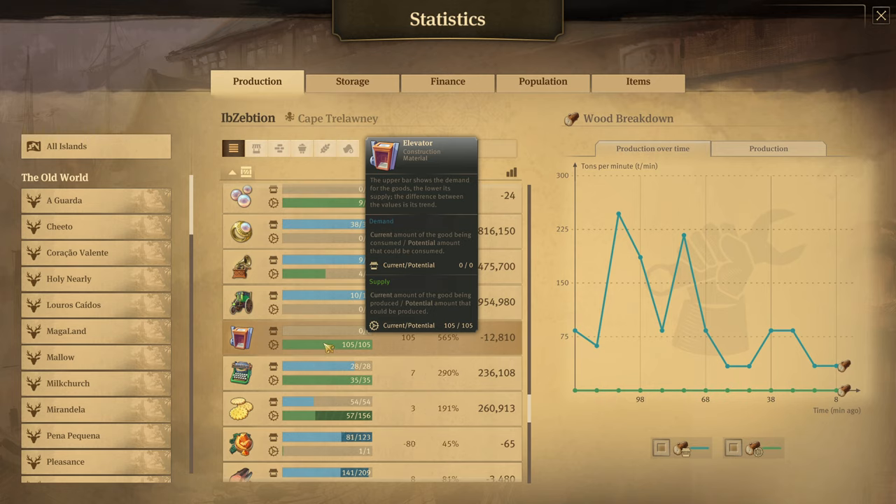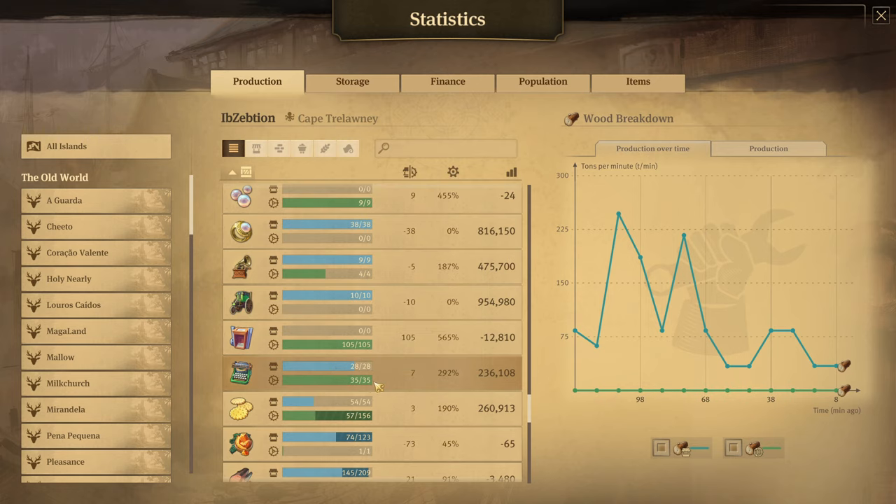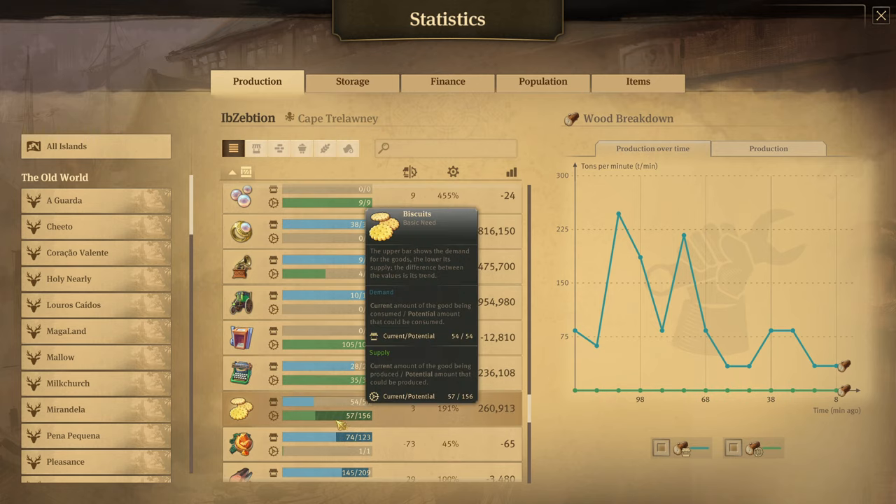For typewriters, I'm producing 35 tons now versus 32 tons previously with electricity. For biscuits, another big uplift: 156 tons now versus 128 tons before.